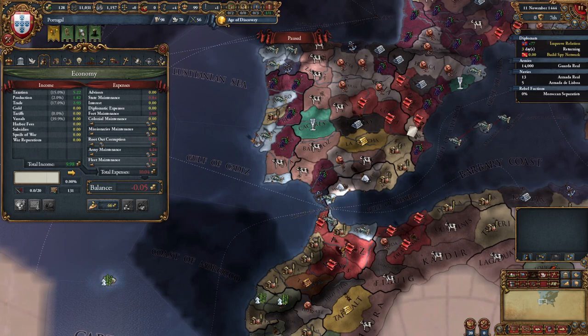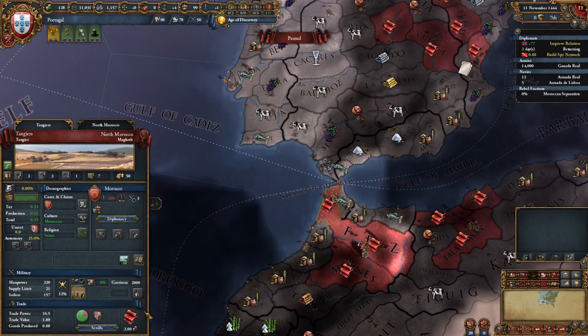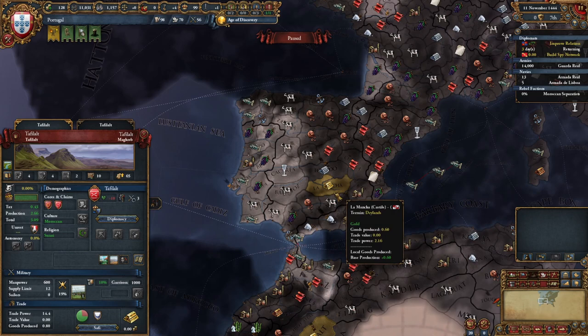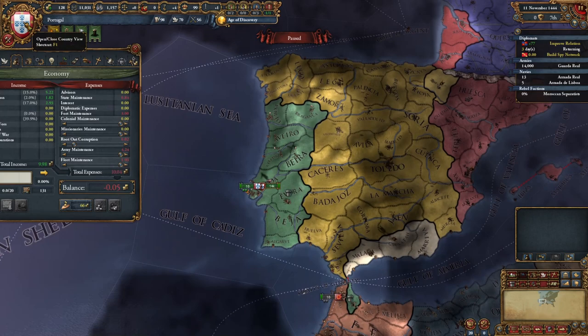Our provinces produce goods, and certain provinces produce goods of more value. Cloth is more valuable than fish — we can see fish is at 2.5 while cloth is at 3. There's also gold in the Morocco region and gold in Castile. Castile has a gold mine, and gold essentially just gives you tons of direct money. Gold is a special good that is very, very valuable.